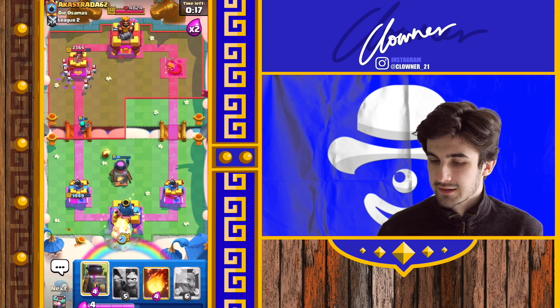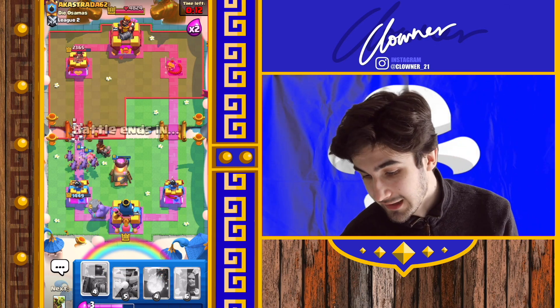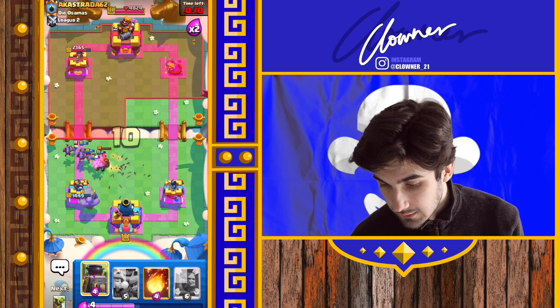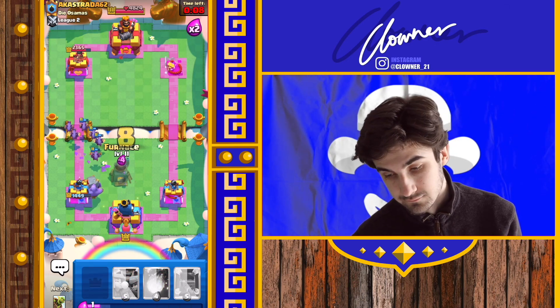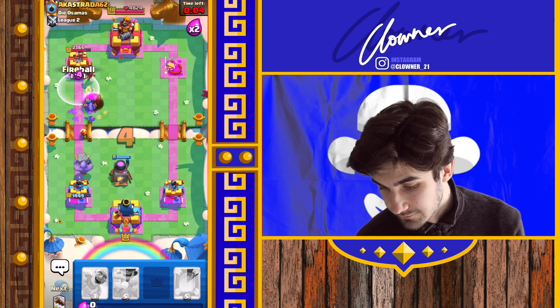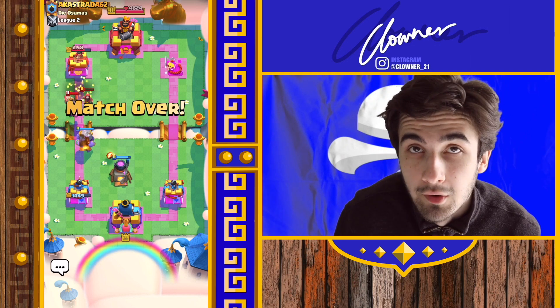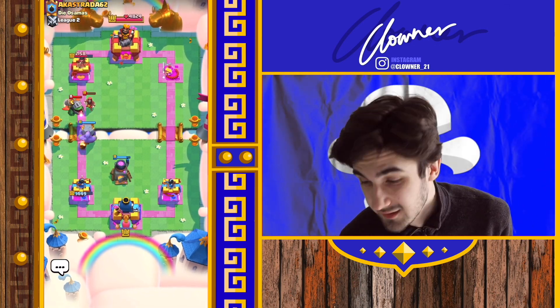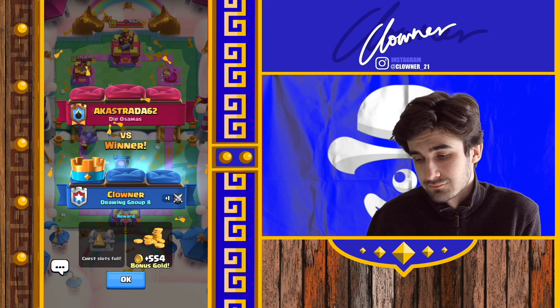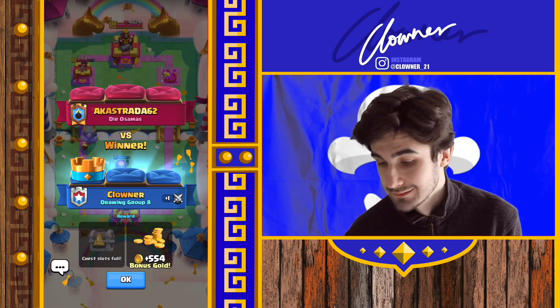Right, bowler is going to come in from the back - might have been a misplay though, because the Ram Rider is coming in. Furnace is down. Wizard's there. It's a won game though. I'll do one more game after this and see how it goes. We're going to get a nice play at the end.